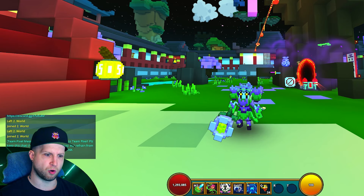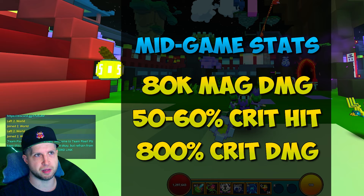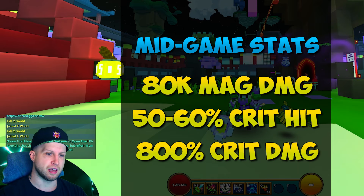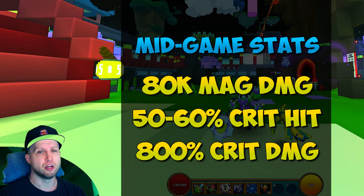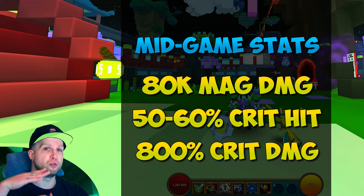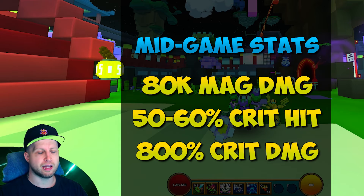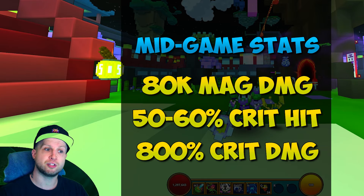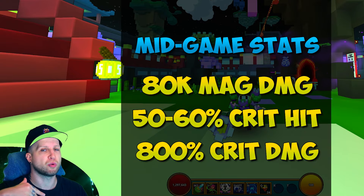The mid-game stats that you want to work towards with the Chloromancer are going to be anywhere from 60 to 80k magic damage, then 50 to 60 percent crit hit with around 800 percent crit damage. You kind of just move up from there trying to keep those stats even. I'm presenting this as a gauge in case you notice one of your stats is significantly lower than the others.